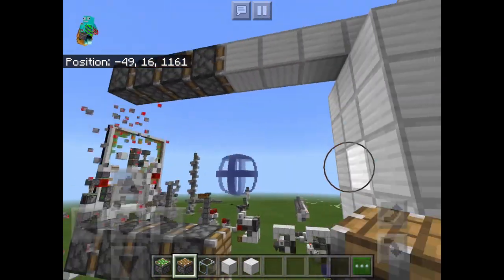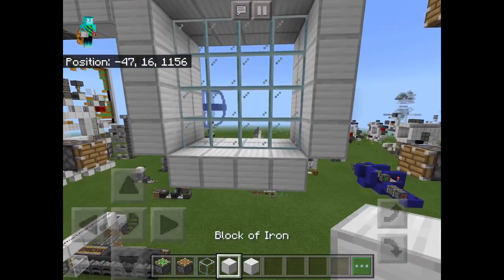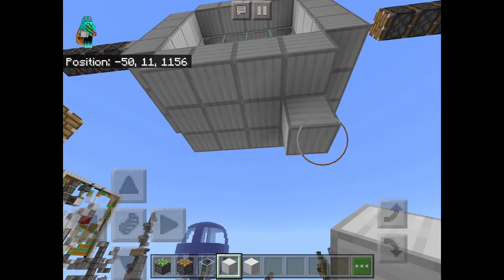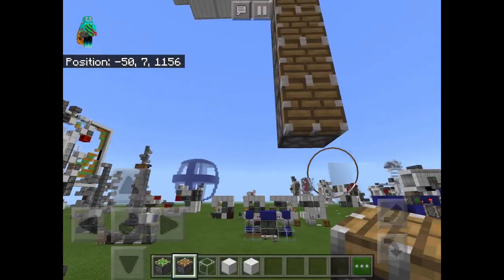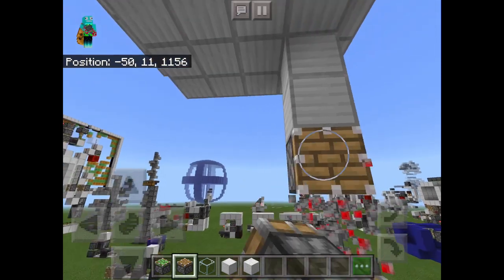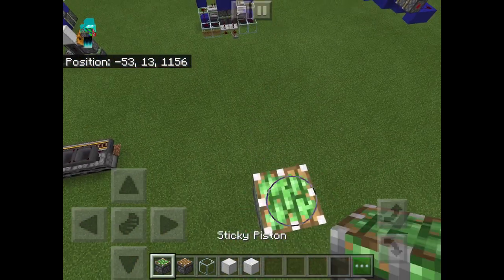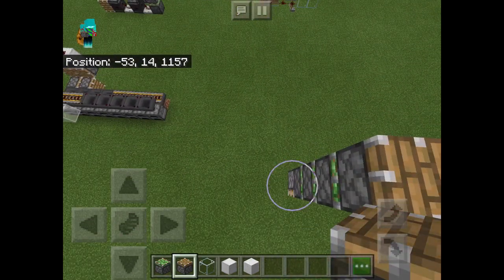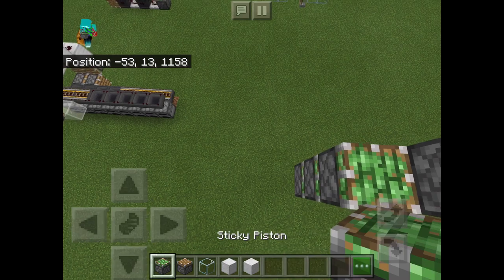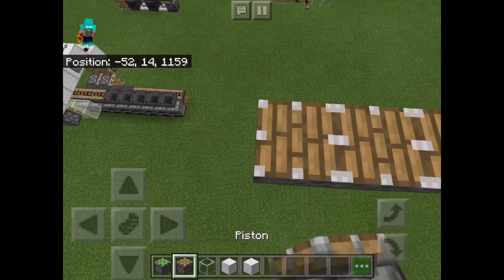So that's pretty much it for the block swappers, and now let's work on the pistons for the triple piston extender. You're going to place two temporary blocks, then four blocks right here, and then a fifth one right here. You're going to remove all of these, and then at the bottom you're going to place one, two, three sticky pistons, then a normal piston — and you're going to copy that over three times. So there we go, we have it three times, and now for the piston.